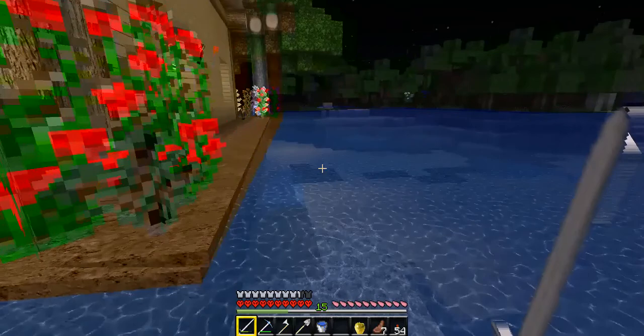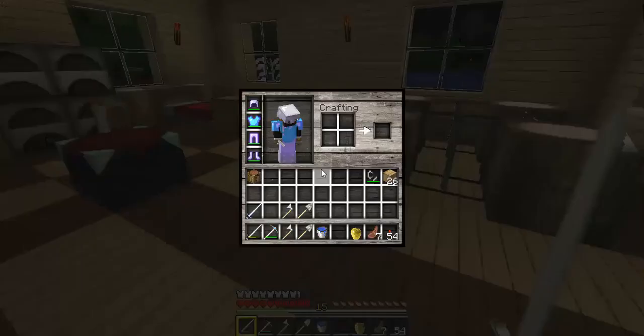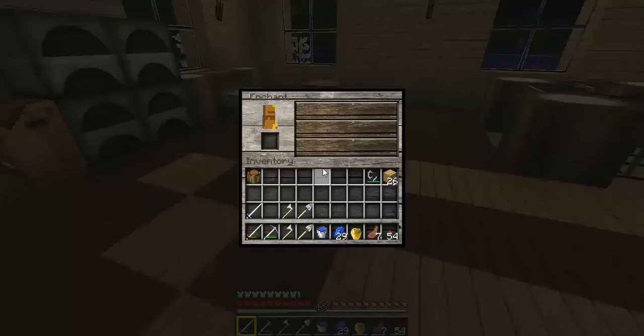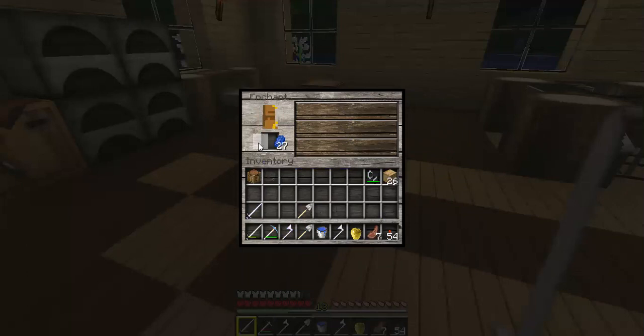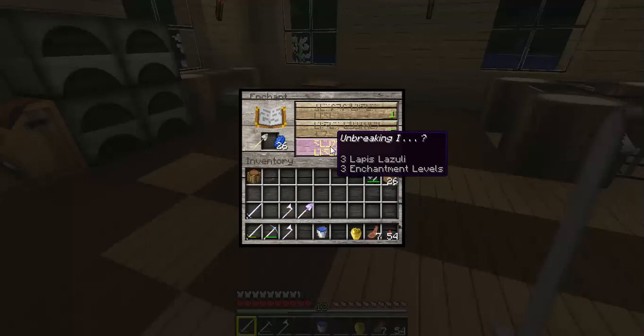One thing I made right before coming back: I went ahead and upgraded all of our tools. We start at 15 levels. Efficiency one on all of them — we'll just take that. Efficiency one, efficiency one. Both of you are efficiencies. Unbreaking or efficiency? That one's efficiency already. Let's make an unbreaking shovel. Unbreaking and efficiency — now that I like.